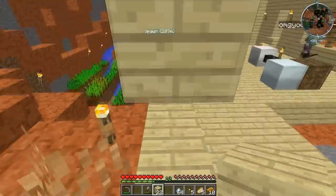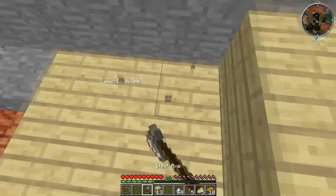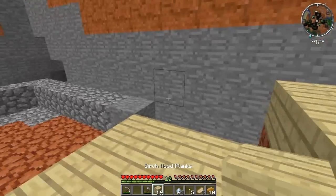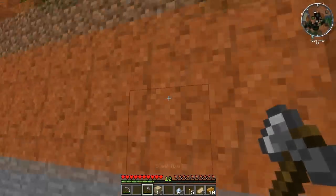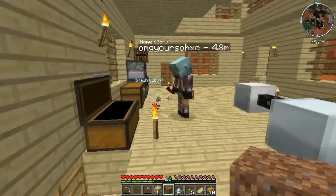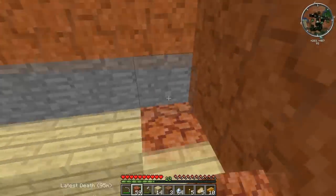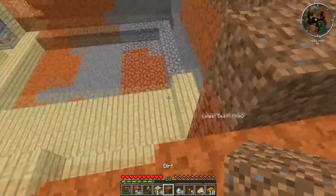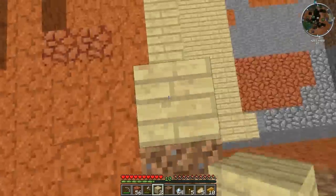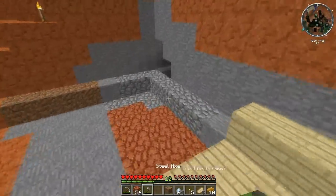I'll let you work on that, I'm gonna sit here and mess with these chests a bit. Do you have any cobblestone? I'll just grab a little bit from the barrel. It's just going behind a wall, nobody's going to see it ever. Well, they could if we tear down this house, but I don't think we're going to tear it down. Probably not.